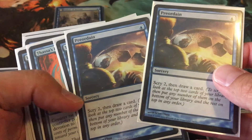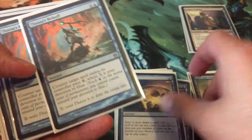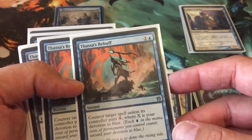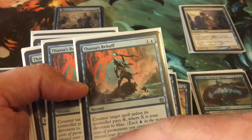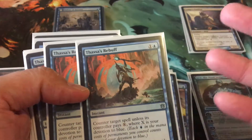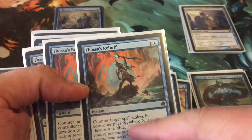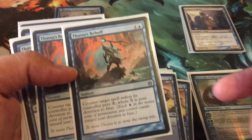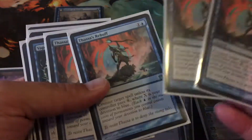I've got two Preordains — I could have more, but I just went with two. Then Rebuff — it cancels, basically a Counterspell, unless the controller pays X, where X is my Devotion to Blue. I like the Devotion mechanic, so I have four of these in here. And it's only an uncommon.